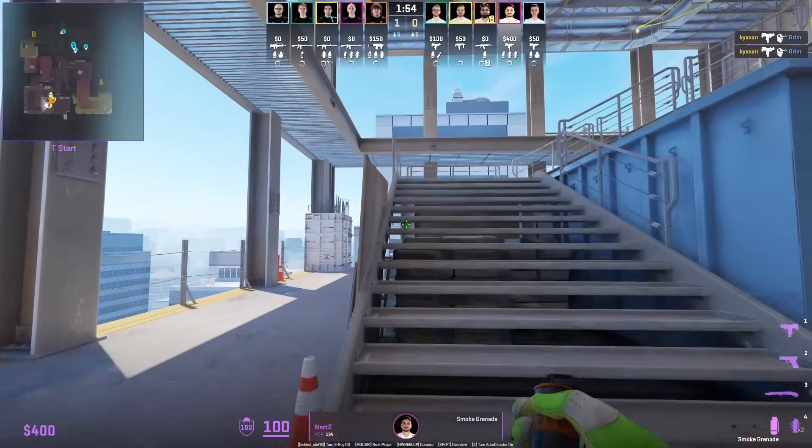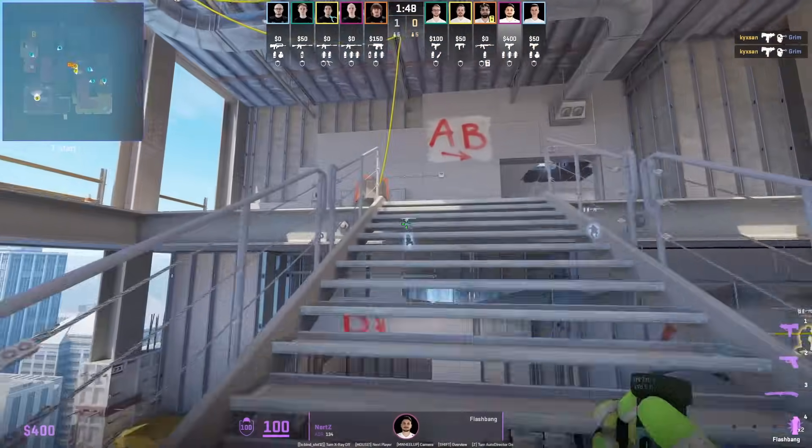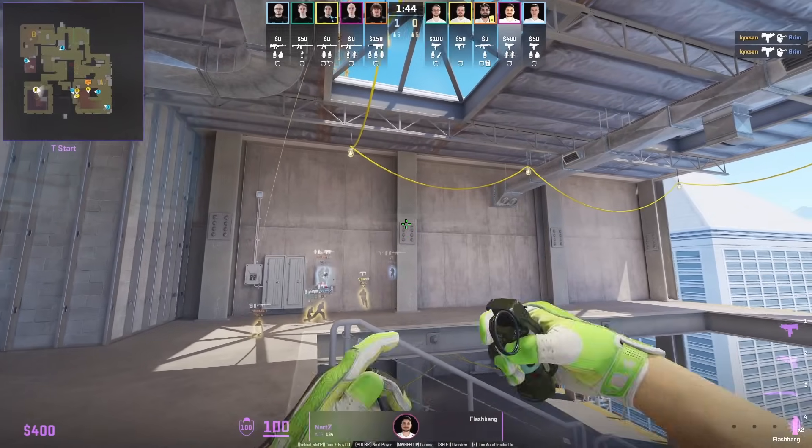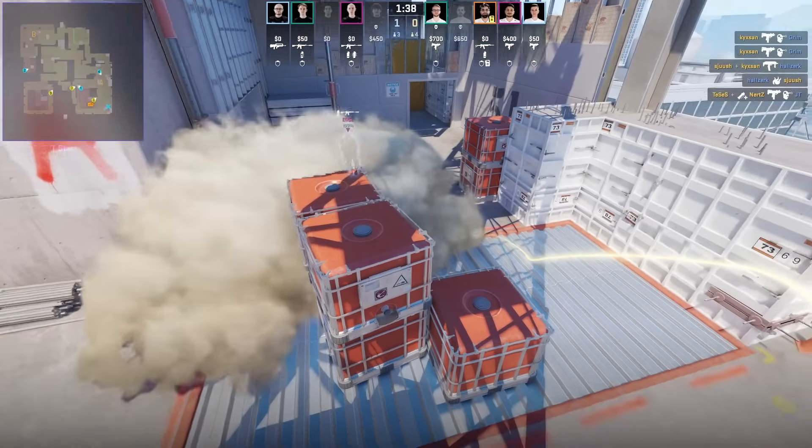Heroic lose the pistol and they're going to force buy and rush ramp to A. Nurtz is on the stairs, throws a fast left side smoke, then follows with the upper ramp flashes. Heroic pairs this up with a right side smoke on the fly.